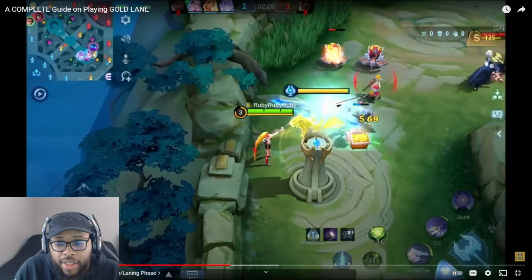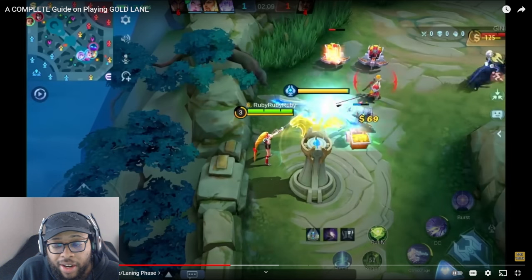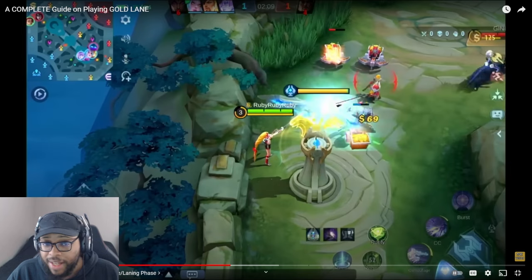One flaw I notice a lot is over-committing and over-staying under a tower. If enemies gank and you stay under the tower, depending on how many enemies there are, they can easily dive. What I'll see happen is teammates stay under the tower, die, then blame the team for not coming. As a gold laner, you could have just backed off that tower and let them take it — because if you've got three enemies jumping on you and your team is nowhere near, they're going to kill you and take the tower anyway. You might as well let them take the tower so they don't get that free kill on you too.